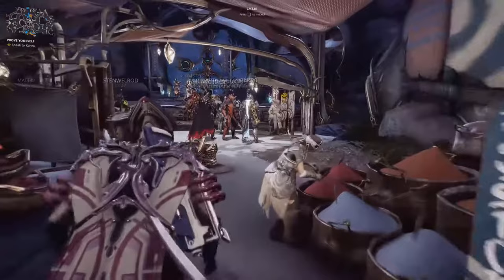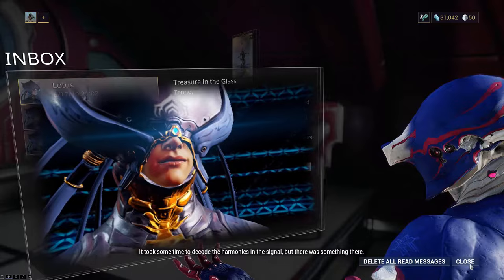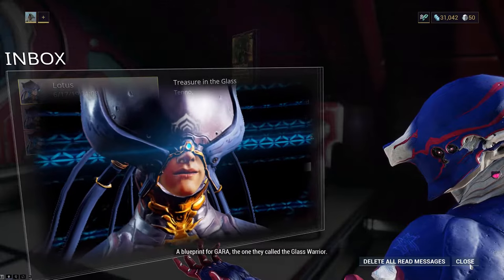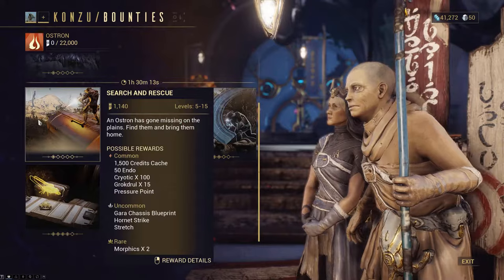First things first, you want to head to Cetus on Earth, and when you're there, talk to Konzu. This will start the quest Saya's Vigil, which will reward you with the blueprint for the Warframe itself when you complete it. Finishing the quest will also unlock the ability to run bounties in the Plains of Eidolon, which you will need for two things: the blueprints for Gara's component pieces, and standing with the Ostron faction.